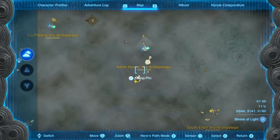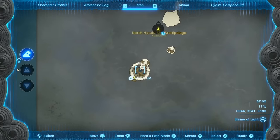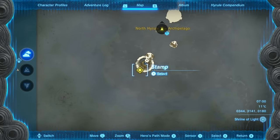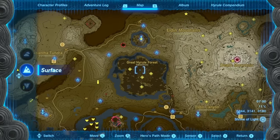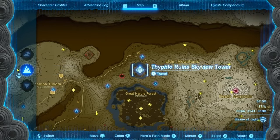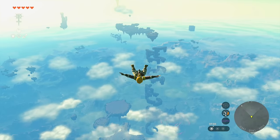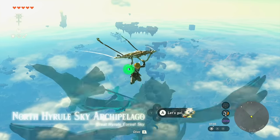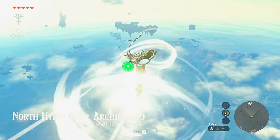The first piece of the armor is located at the North Hyrule Sky Archipelago — the island with the large circles on it, where the diamond represents the shrine. This is located directly above the Great Hyrule Forest. I'm going to be taking the Typhlo Ruins Sky View Tower. If you head south you're going to see a very large circular structure — that's where we need to go, and I have great news: you do not have to go to the top of it.